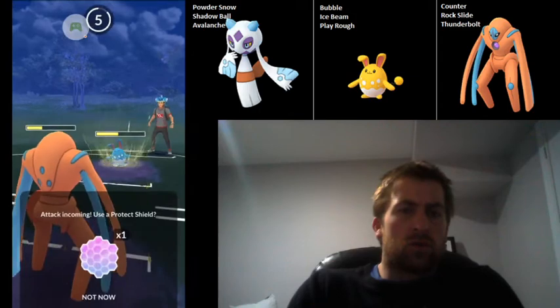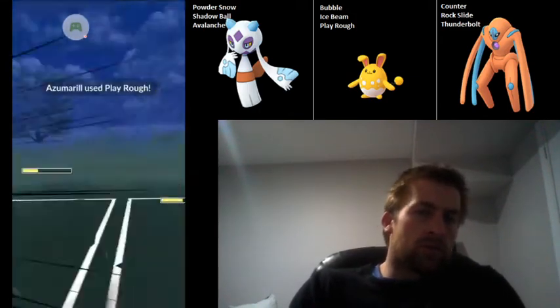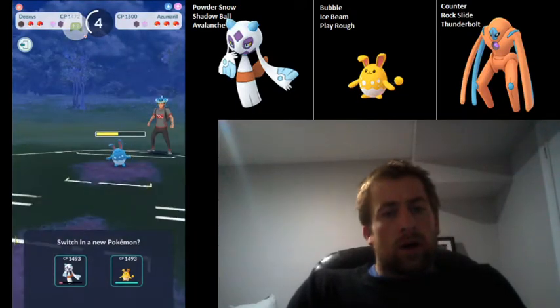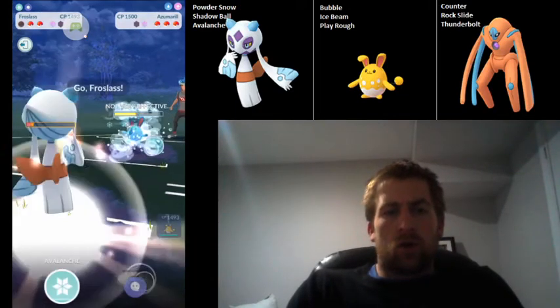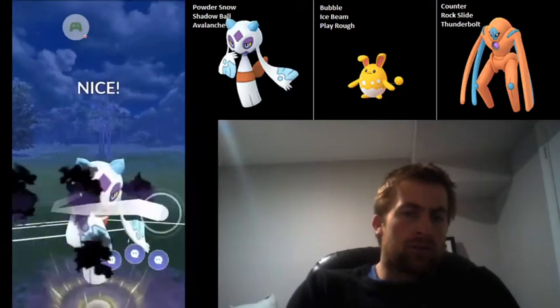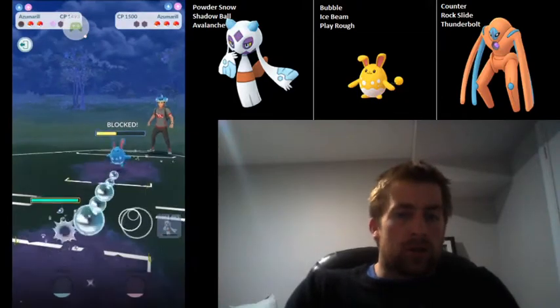We're going to go for a second Thunderbolt here — it's a CMP tie, but I'm going to let this go. If it's Ice Beam, I'll survive. However, it is a Play Rough and it does take me out. I know I'm fairly close to Shadow Ball on the Froslass, so I'm going to go straight for that Shadow Ball — this is either going to take out the Azumarill or get the shield. We do get the shield.